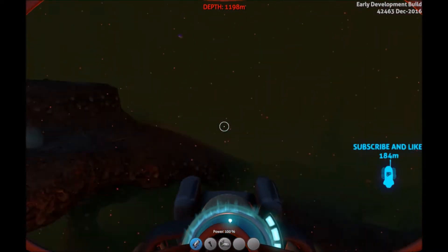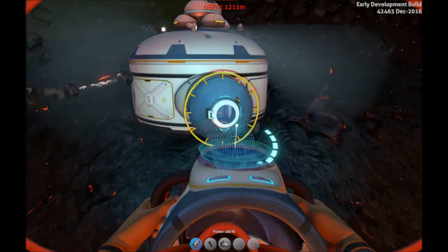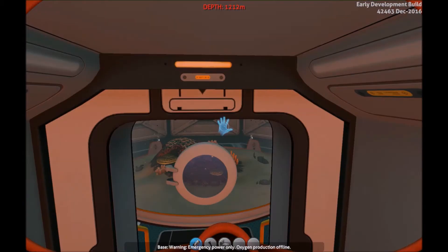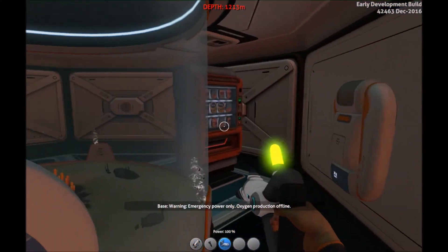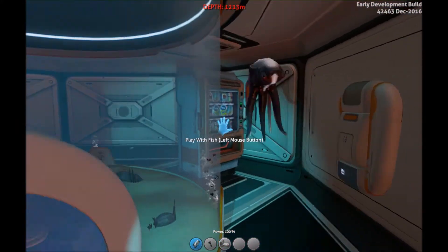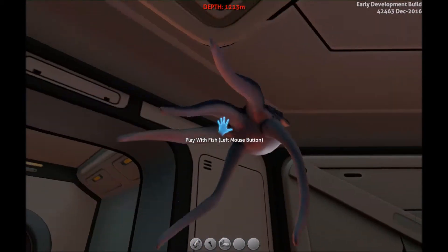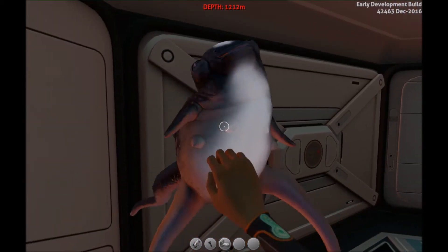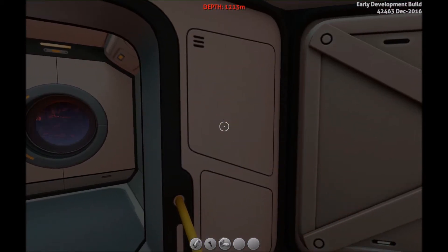I want to start off with the cool stuff and then get right to the really cool stuff. First we're going to go to my little makeshift base over here. I just tried to make a little tiny base - looks pretty cool. We got some pretty cool stuff in here. There's this fish you may not know what it is - it's a cute fish, you can play with it. It doesn't attack you, you can just play with it.